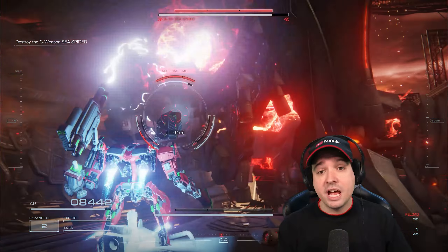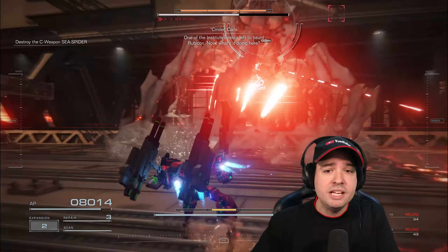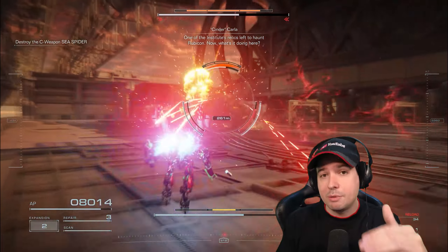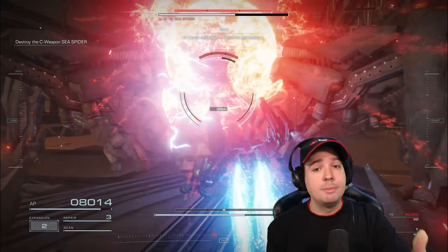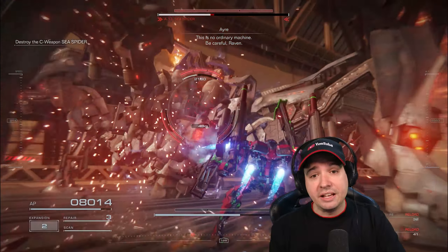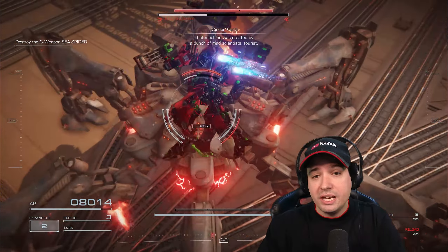We're in the Sea Spider battle and here comes the first fully charged pile bunker hit, dealing 204 initial damage plus 12,613 real damage against the staggered Sea Spider — almost 13,000 damage, which is really crazy. Over the course of this video you'll also see that not every enemy takes the same exact amount of damage against the pile bunker; they have different resistances against melee damage. The Sea Spider takes by far the highest amount of damage I've seen from all enemies so far.